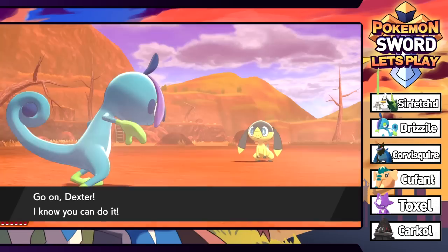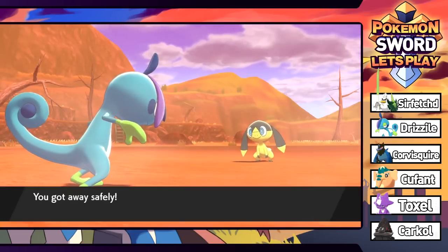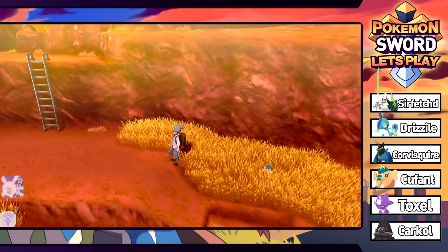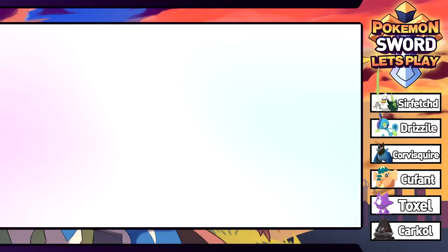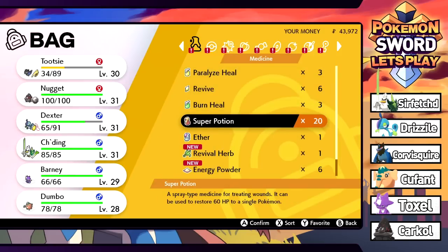We're not going to give it a nickname - we'll send it to the box for now. Might end up using that if Runerigus has a cool new form. Got a heal tile here. Definitely a terrible idea leaving Dexter in front since we just got our water lizard out here in the sun - we're going to switch back to Tootsie. That was completely pointless, but everything is fine. We're going to super potion Tootsie to keep it in fighting shape.